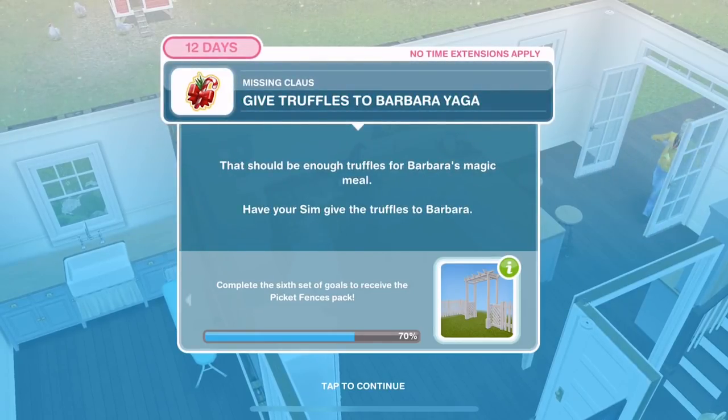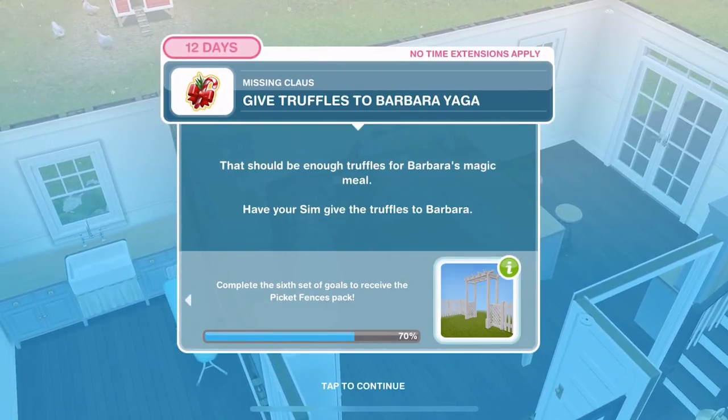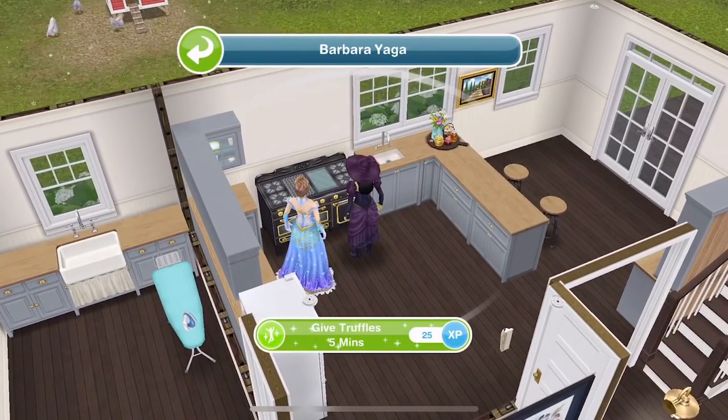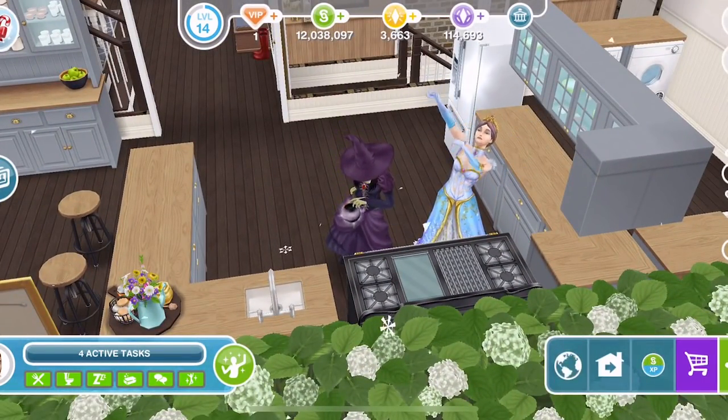Now give truffles to Barbara Yager. That should be enough truffles for Barbara's magic meal. Have your Sim give the truffles to Barbara — click on Barbara and give truffles, it's five minutes. Look at her at the stove with the ice cream.